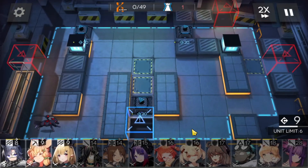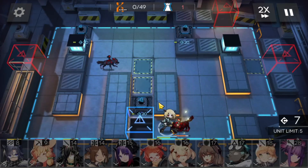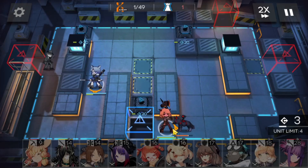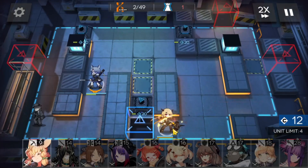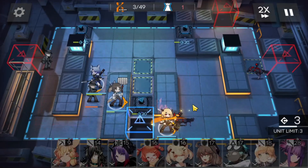We're going to need some vanguards. We're going to bring in Vanilla by the blue box to stop the doggos. And we're going to bring in our second vanguard, Fang, to block the left side. We're going to get the DP from Vanilla and bring in our healer, Perfumer.